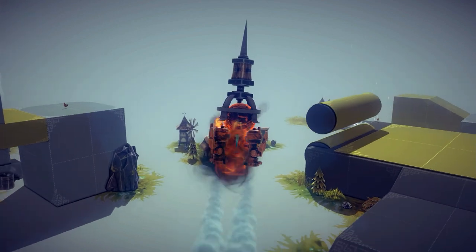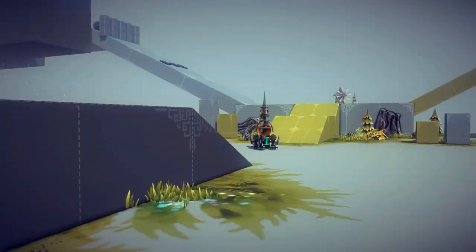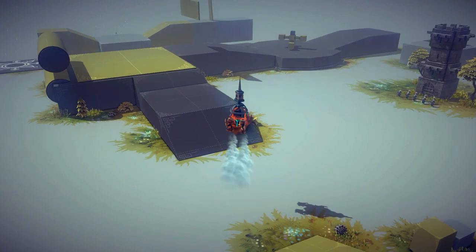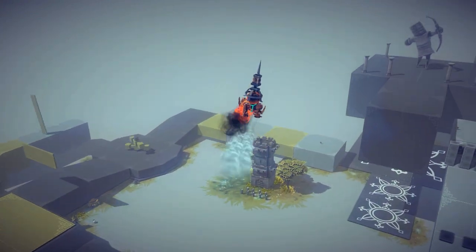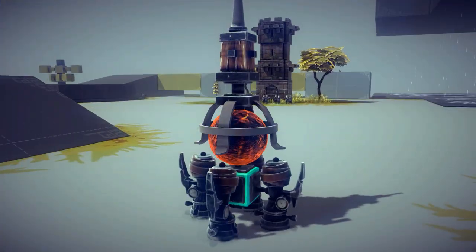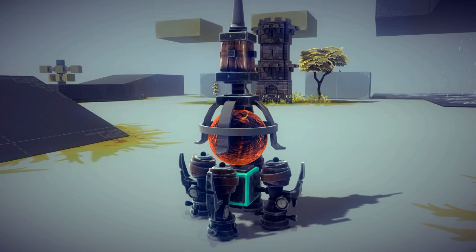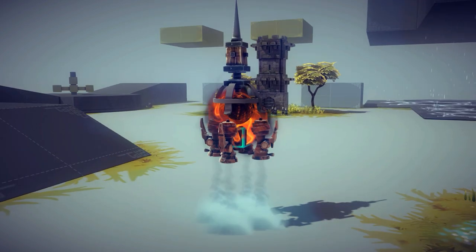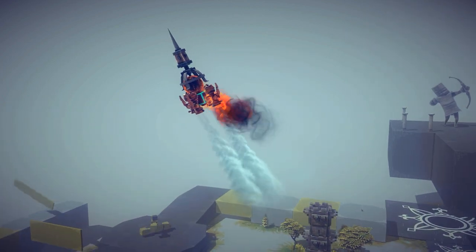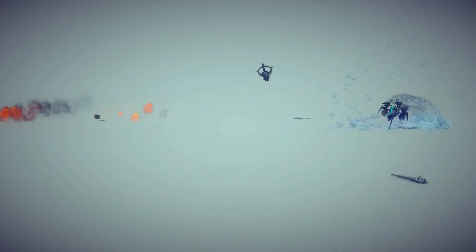That's right — it's a steam rocket! Look at how fast that thing flew — it really picks up speed incredibly fast. This is not only a propulsion technology for ground vehicles, but also for flying vehicles like rockets and planes. You could even make missiles with this — it's pure goodness, absolutely amazing.